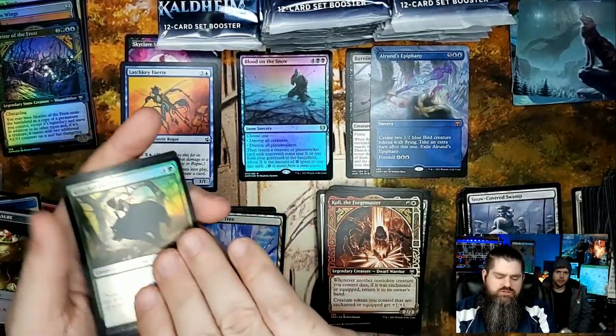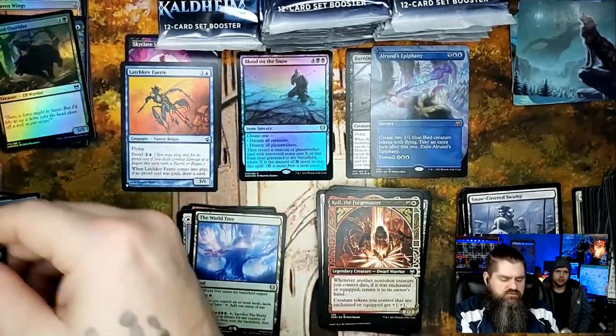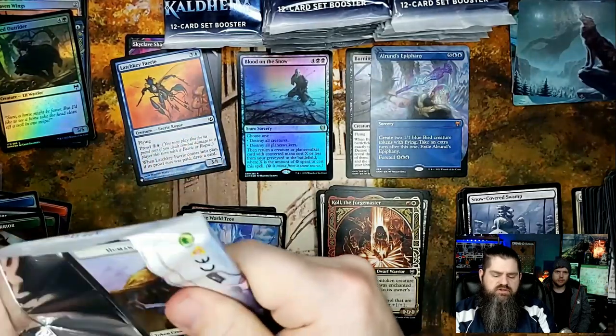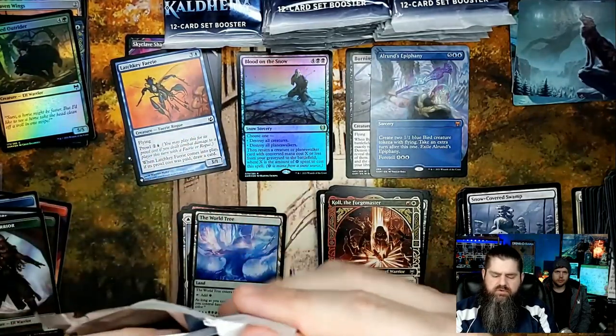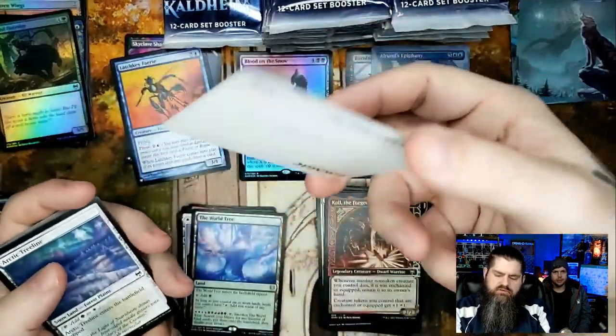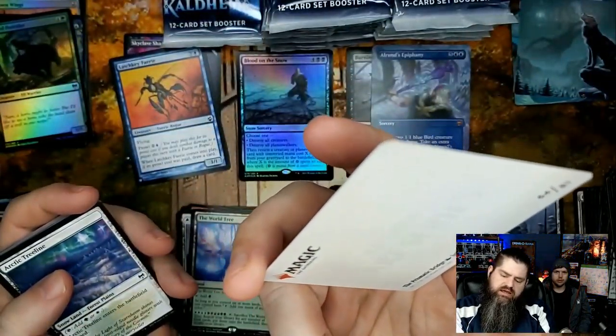Grizzled Outrider for a common foil, but yeah — World Tree, very solid pull, very solid card right there. Another beautiful art card — that's the Prismatic Bridge.